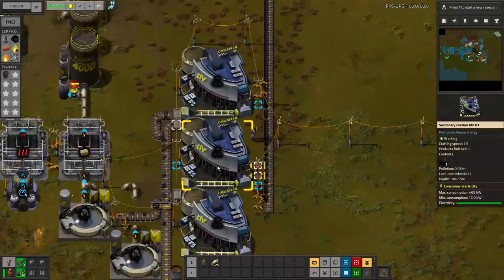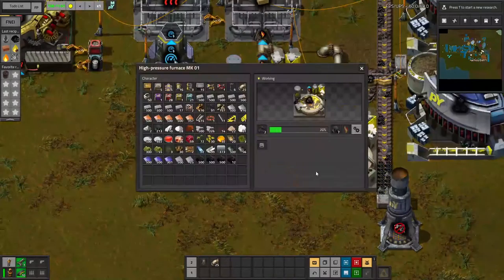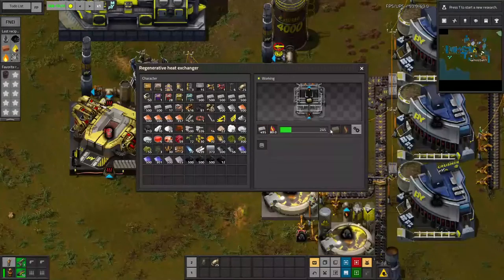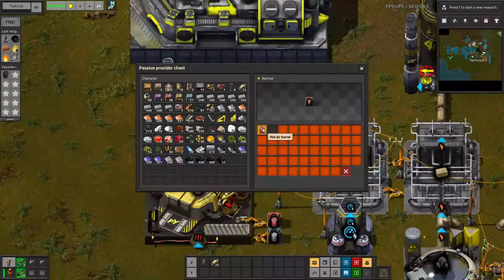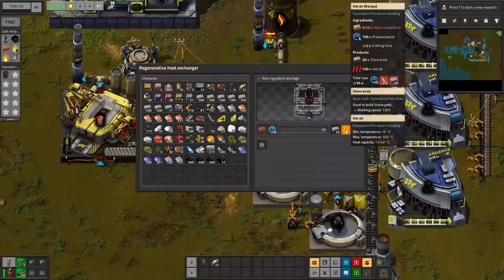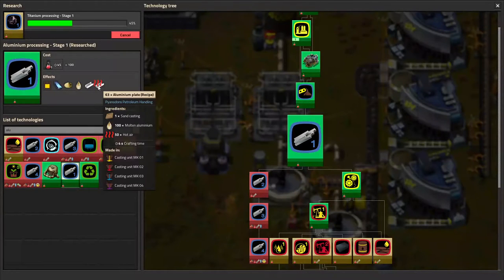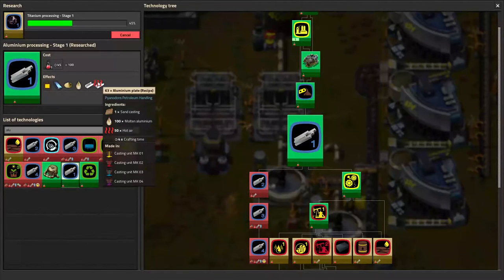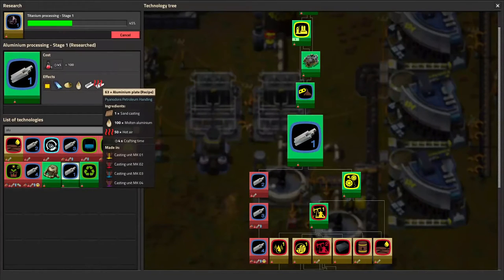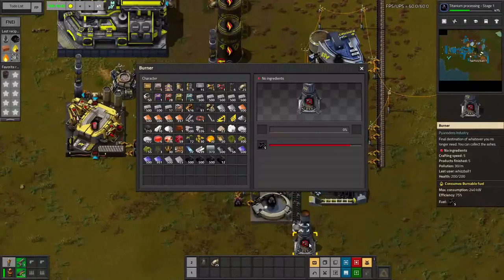Here we are — our secondary crushers are working and everything is getting dumped down pretty speedily. This passive provider chest will take all the coke, I'll supply a bunch of stone bricks to the system, and now I've got hot air getting barreled. This system should make me about 0.5 warm stone bricks per second, which corresponds to 3.75 hot air per second. Assuming I'm using it for both aluminium and iron and splitting it half and half, I'll be able to get about 2.5 aluminium plates per second and 3 iron plates per second — which isn't too bad. But I'll definitely want to expand this soon.